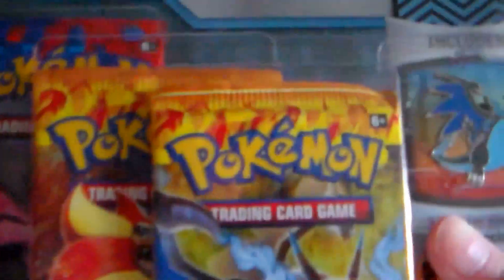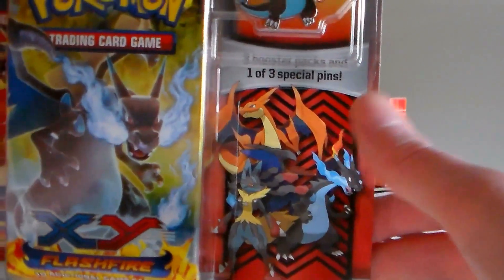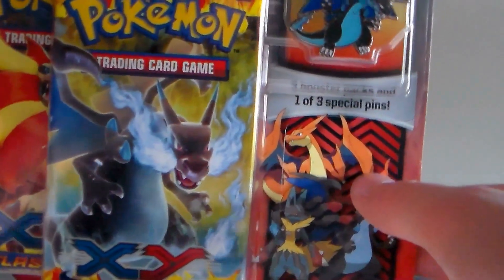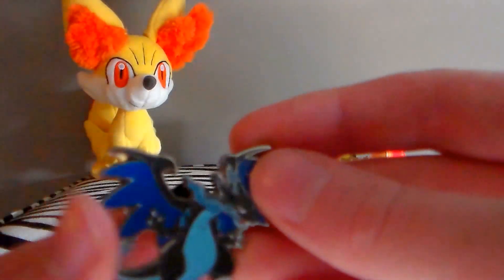I also bought this — it is two Flashfire packs and one XY pack, and it comes with, depending on which one you get, either a Mega Charizard X pin, a Mega Charizard Y pin, or a Mega Lucario pin. I chose the one with Mega Charizard X, because who doesn't love Mega Charizard? Everyone I know picks that one over the Mega Charizard Y. Here's the pin, which is going to go on my little bulletin board with my other pins. Pretty cool looking.